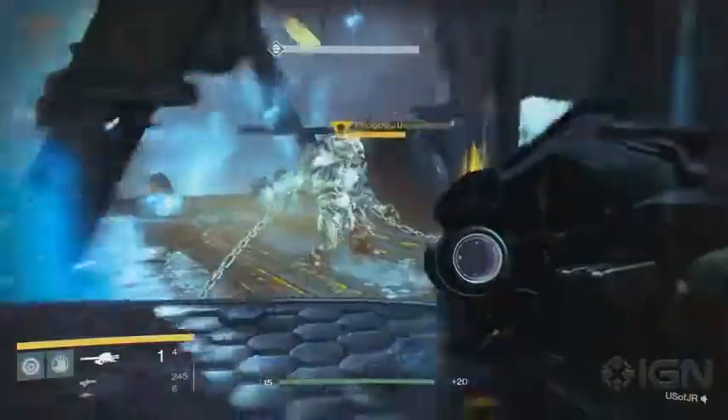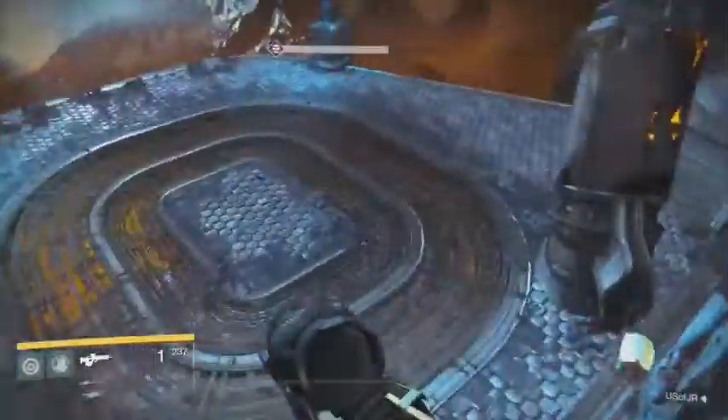Finally, during the Summoning Pit strike mission in the final area, you'll find the last chest past Phogoth. It's on the stairs below.